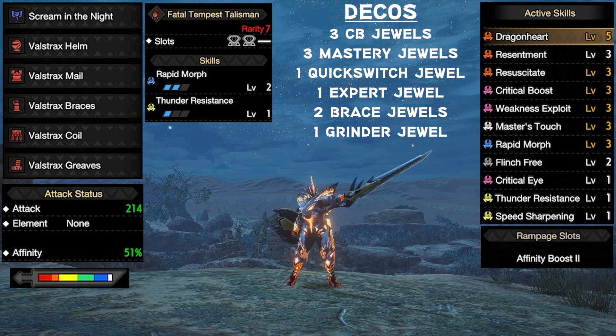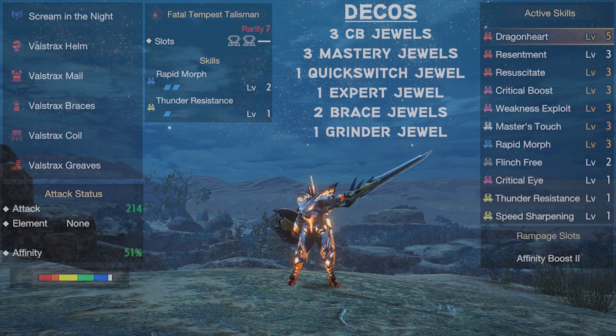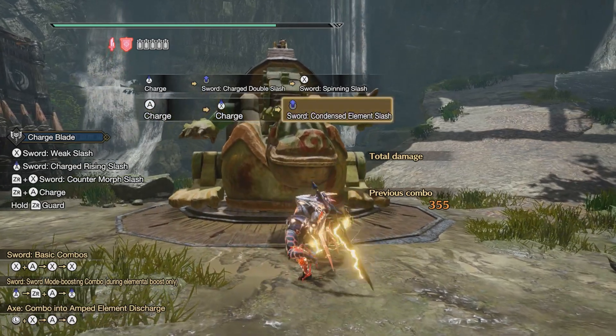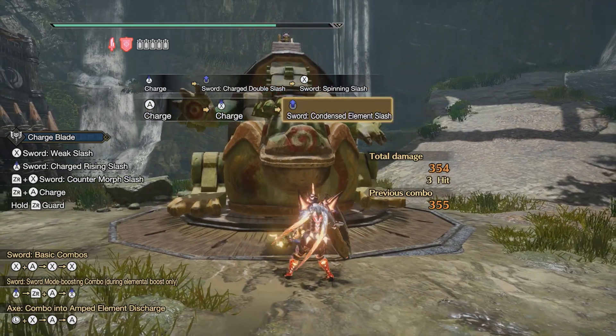With one level of critical eye and our affinity boost from our rampage slot, that puts us at 51% affinity. But when we attack weak spots we get a hundred percent affinity on top of all of our damage buff skills such as dragon heart, resentment, resuscitate, critical boost, and even rapid morph. To top it off we are getting level 3 master's touch, so as long as we are focusing on the weak spots of monsters we are maintaining the white sharpness, which is great for us to optimize our damage output.